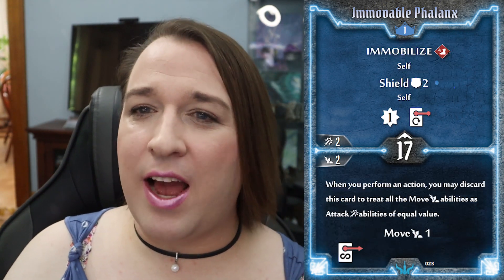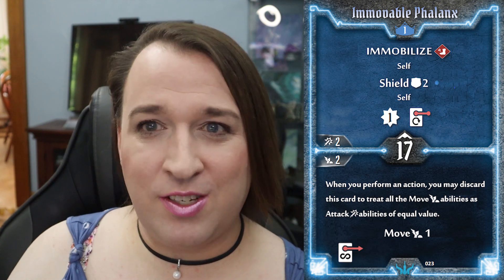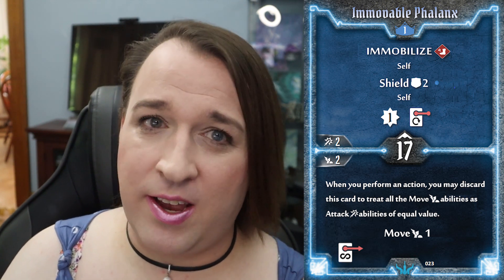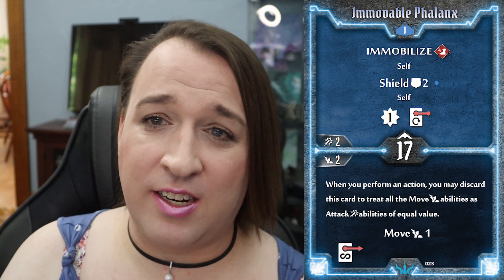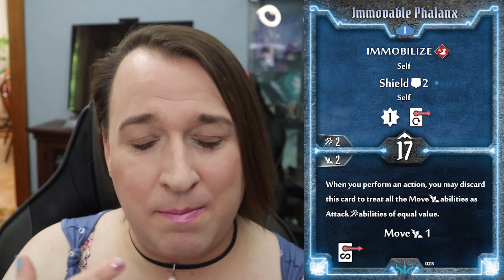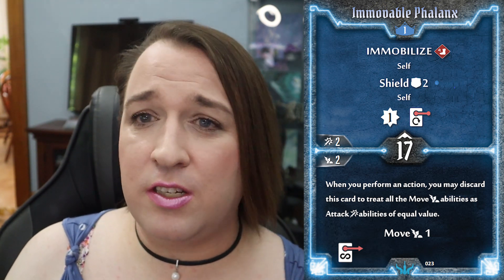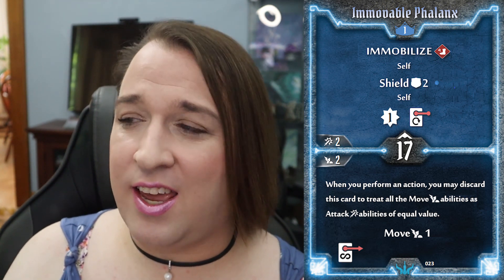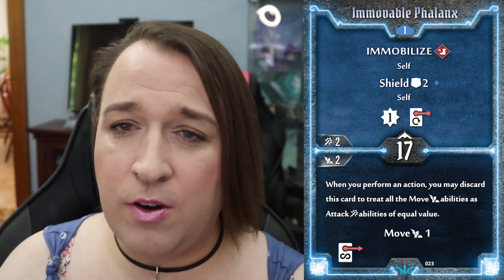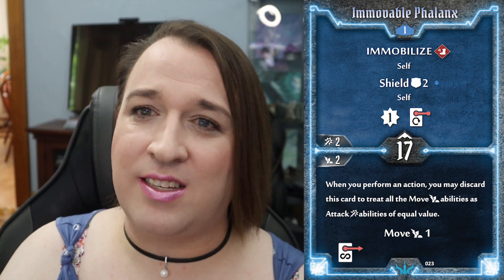Immovable Phalanx — now we're actually going to make it more like an Immovable Phalanx as a level one card. The top half is now Shield 2 Self, Immobilize Self, and 1 Experience. There are other Shield 1 Self cards at level one like this. However, the addition of immobilizing yourself means you could move at the bottom and then play this, but then you're immobilized on your next turn — you are hindering yourself. But a Shield 2 Self at least gives you some ability to be notably tankier at low levels.